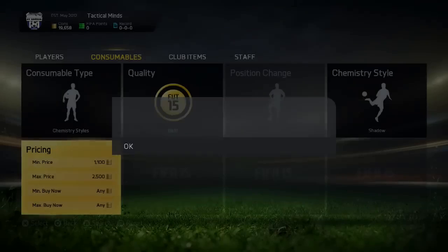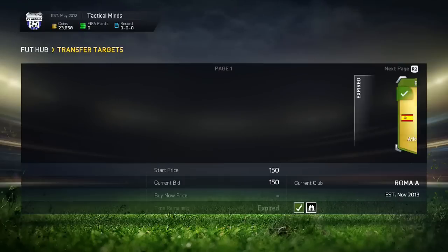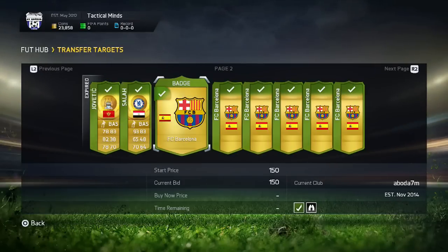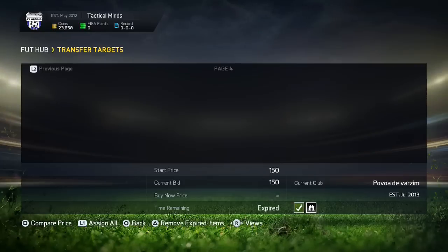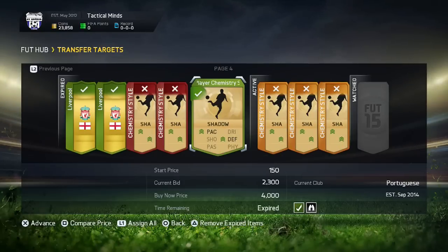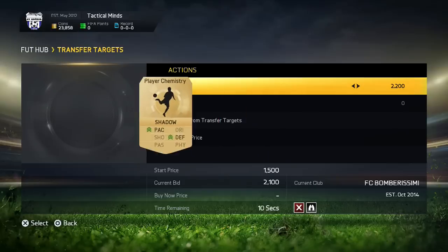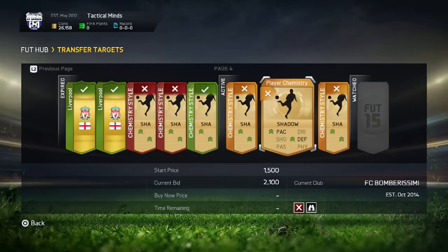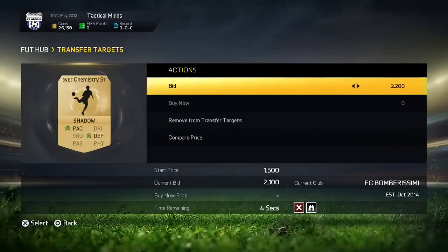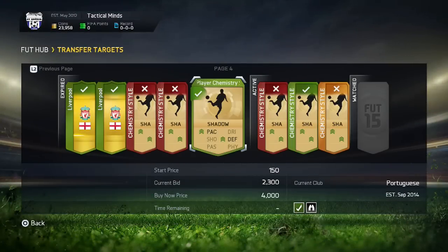Another thing you can do with this method is buy them and just wait for their price to go back up after the Team of the Year. That way you will make a lot more profit, which is what I'm doing at the moment — I'm actually bidding on them, and if I manage to win a few, I'm listing them up and trying to make a profit like that. If you do wait, the price will rise up to like 5k or 6k for Catalyst, 6k for Shadow — stuff like that — and it'll just be fantastic for you to make a lot of profit.